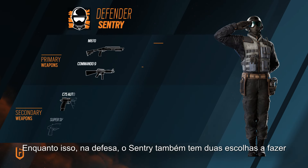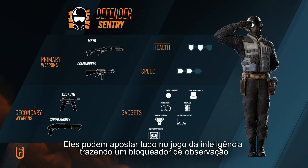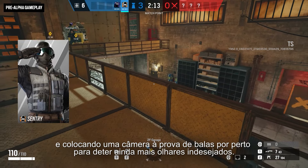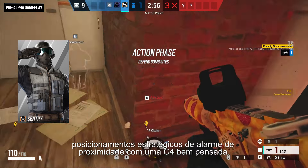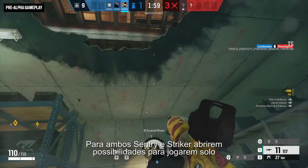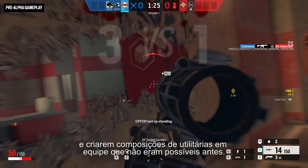Meanwhile on defense, Sentry also has two choices to make but from a very different pool of gadgets. They can go all-in on the intel game by bringing an observation blocker and placing a bulletproof camera nearby to further deter prying eyes. Or they can create some very dangerous situations by serving up strategic proximity alarm placement with a Nitro Cell chaser. The key here is flexibility, as both Sentry and Striker open up possibilities for both solo and team utility compositions that were not possible before.